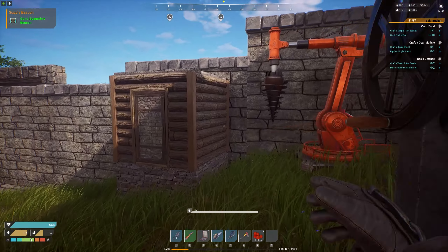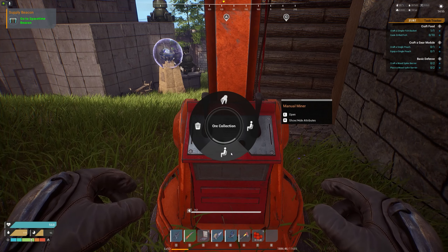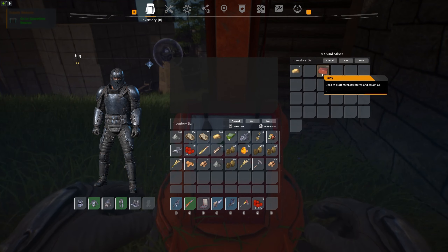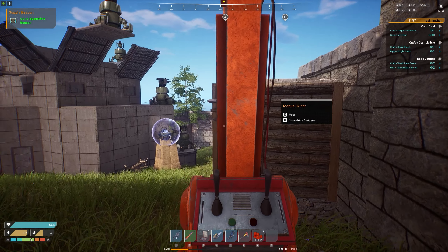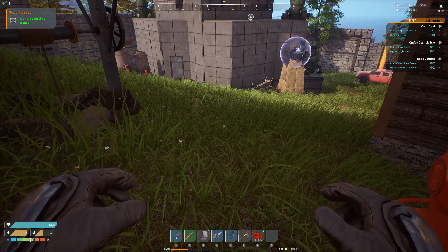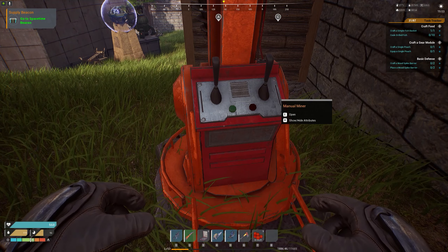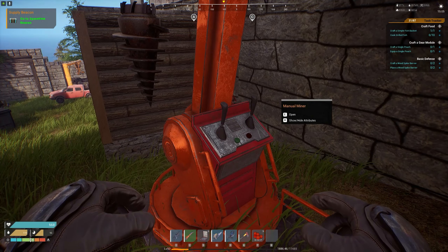The next tip is to get a manual miner up as soon as possible. This lets you mine oil or ore — I've got some sand and bricks in here. You have to be on it, but it's really good for when you go AFK. For example, when I go have dinner instead of leaving the game, I'll sit on here for 10 or 20 minutes for free resources. I essentially call this the AFK machine.